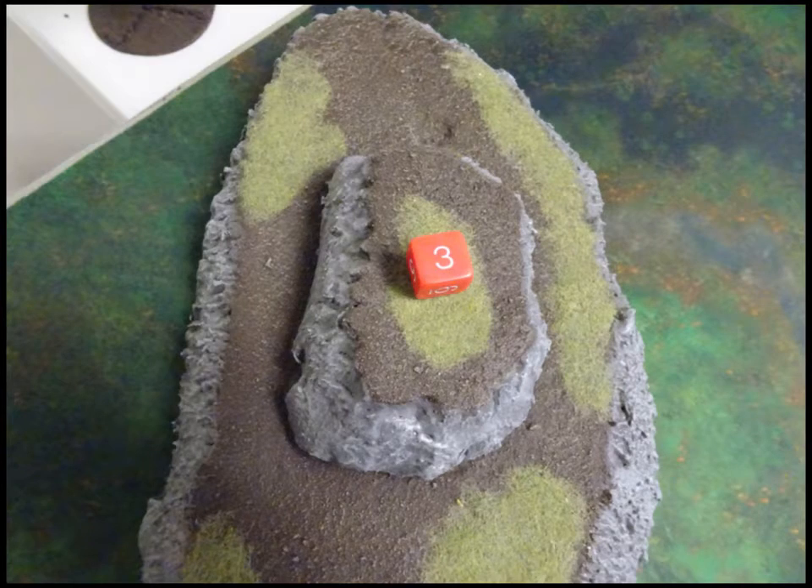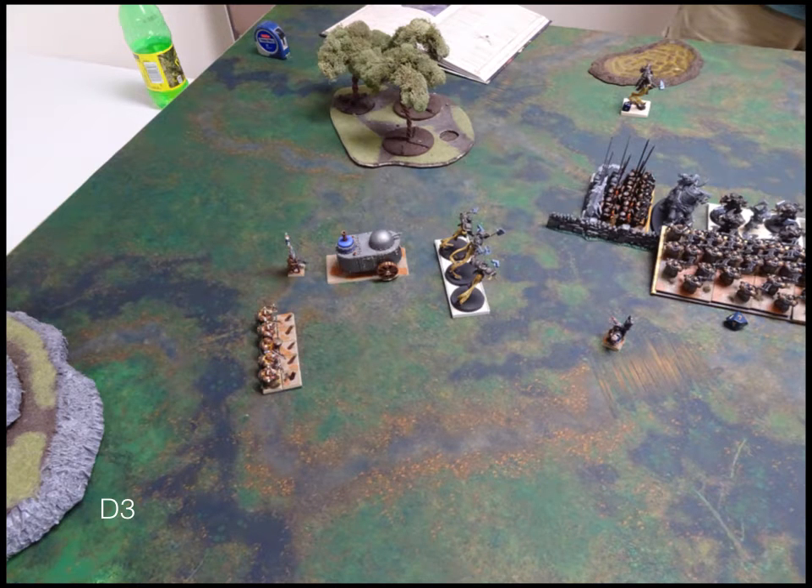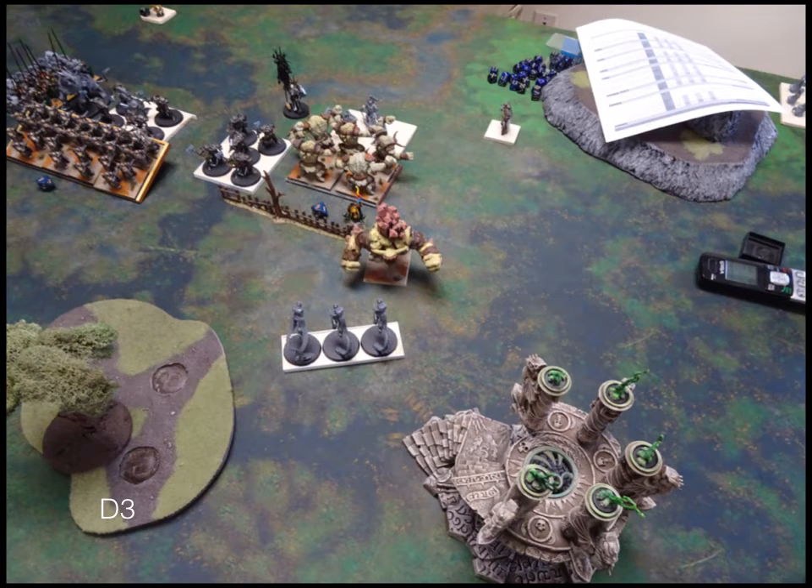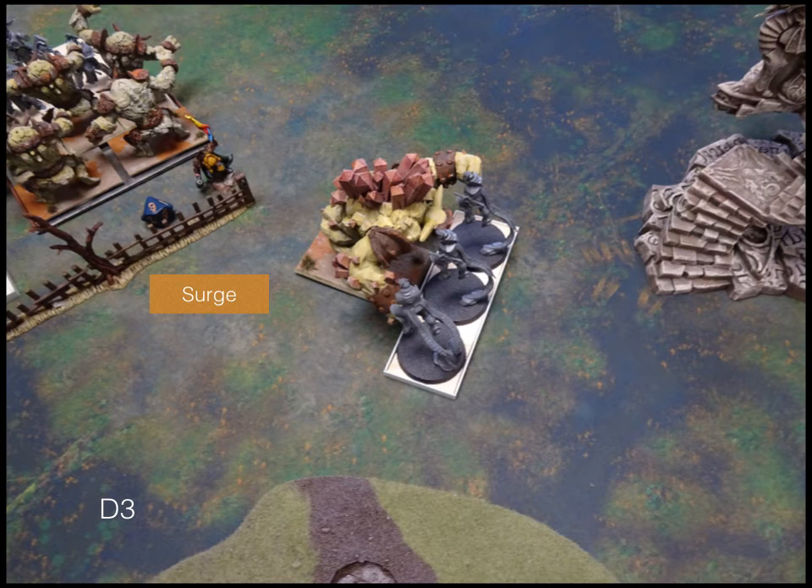We move into turn three. The dwarves position for a big turn of shooting at that Elohi regiment. I have the tank, the Rangers, and the Boomstick operator who can all shoot. The Bullworkers charge into the flank of Naias, the Shield Breakers charge the front of that Paladin Foot Guard. On the other side, the Earth Elementals go into the two-handed Paladin Foot Guard while the Greater Earth Elemental turns around. I successfully surge the Greater Earth Elemental into those Elohi.